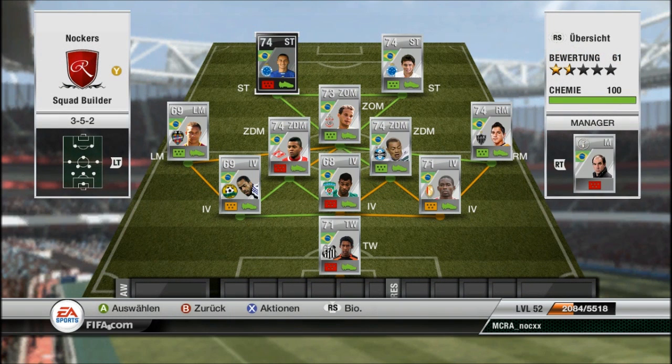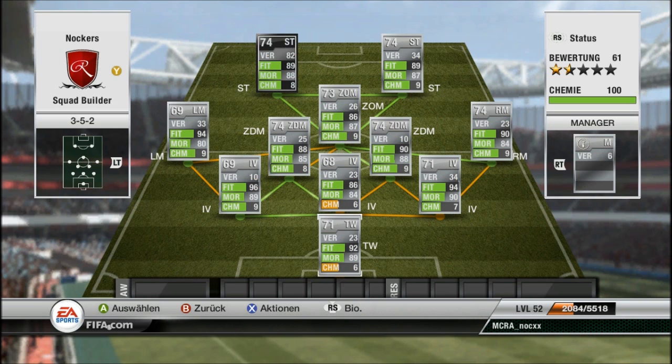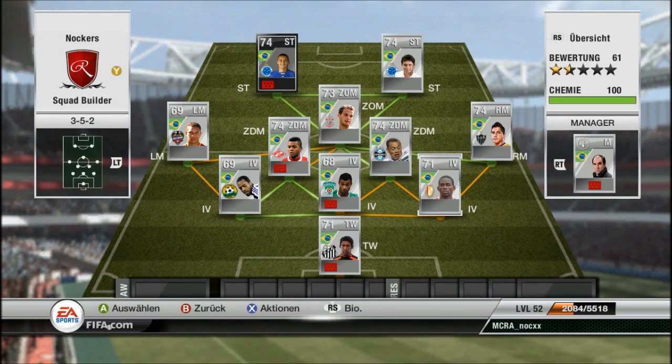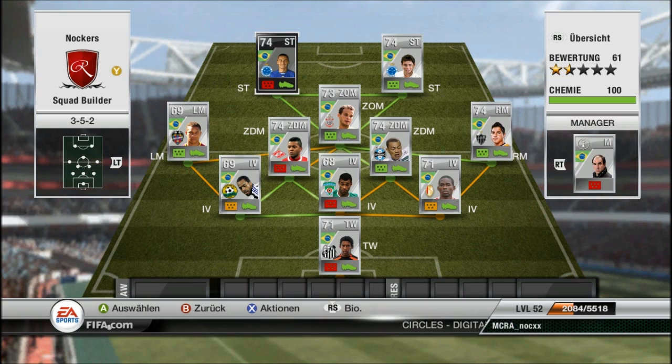So yeah, this is the team. I hope you guys enjoyed the squad builder. Not everybody has nine chemistry because not everybody is in the right formation — Ferreira and Aranha only have six — but with the Brazil manager it gives you 100 chemistry. If you have any suggestions or improvements, post them in the comments. If you enjoyed it, hit the like button or maybe subscribe for more. See you guys!